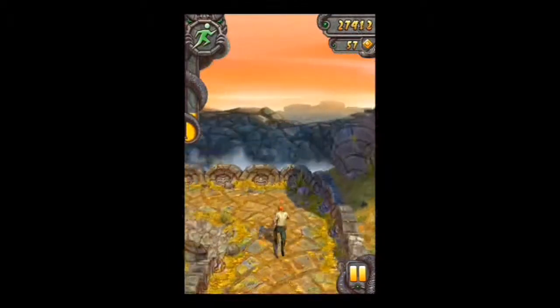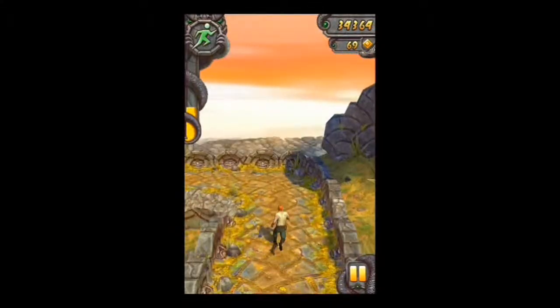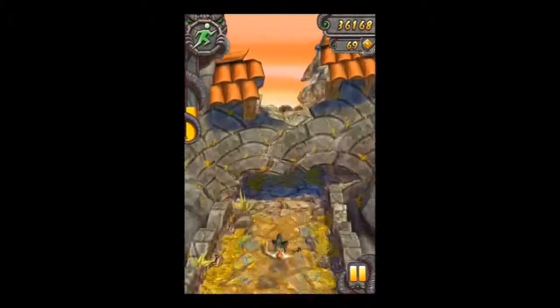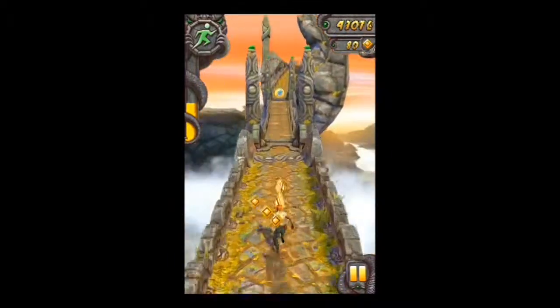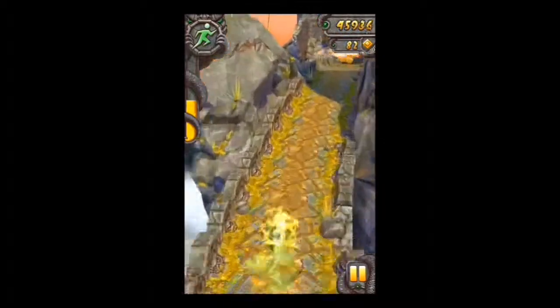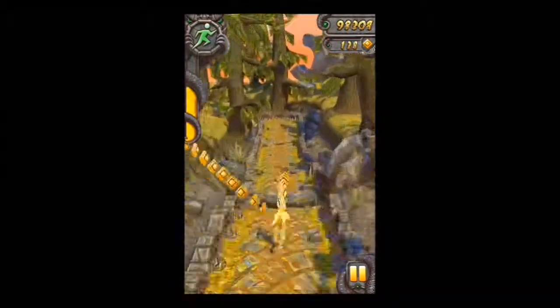Once you get used to the environments, you sort of get an understanding of what could happen, so you have a bit of pre-warning. Swipe left to go left and vice versa. Do it too late and you run completely off the wall and die. There are bridges here, and hopefully we'll get to the mine shaft as well.